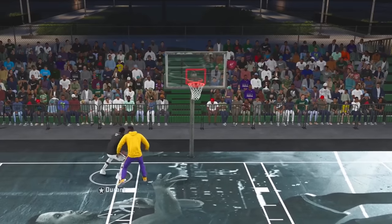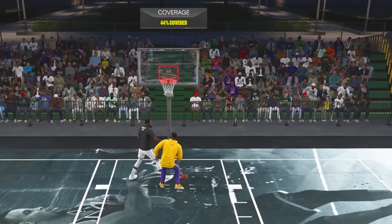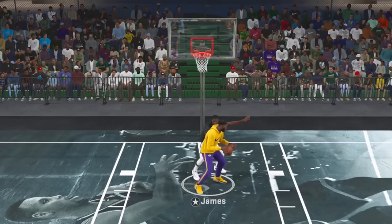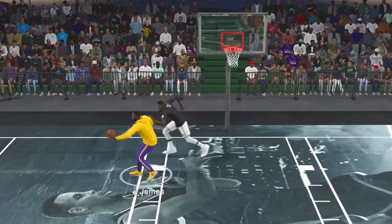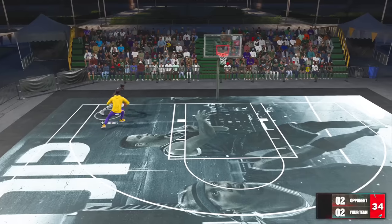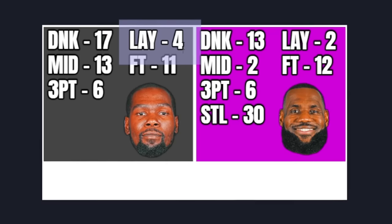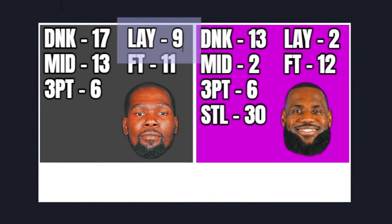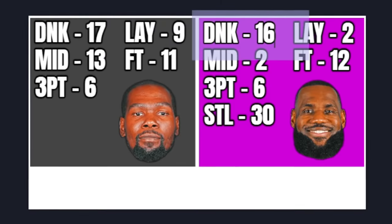Durant driving, doesn't really have position — goes up anyway, got his own rebound and put it back. Durant driving — layup, got it. LeBron posting up, spinning, pump faking, going up — blocked. That's unfortunate. Durant gets his first spin of the good wheel — it's gonna be layup plus five. That was definitely his weakest category, so he's up to a 9 now. As for LeBron on the bad wheel — dunk plus three, not bad at all. Now his dunk is worth 16 points.